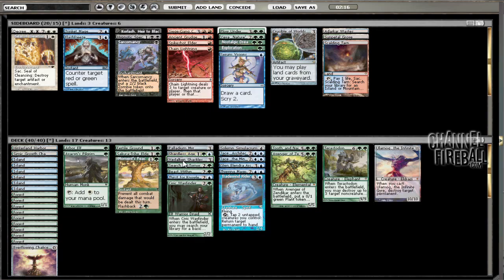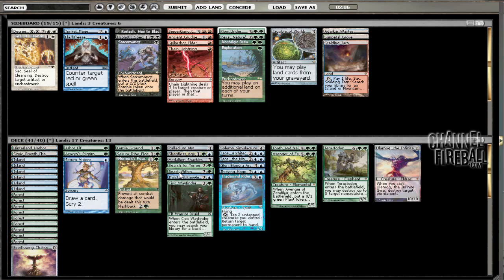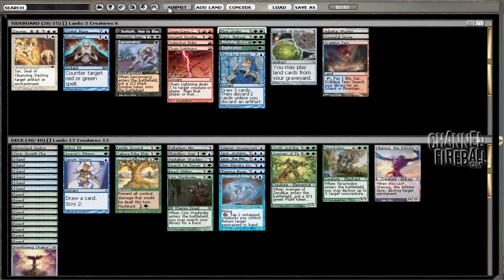Thirst for Knowledge is a lot slower. So we'll take out Thirst for Knowledge — if that makes sense. Keep Serum Visions in. We don't need any of this Ancient Grudge or Chain Lightning. I mean he had some stuff, but silly Noble Hierarch ruining our day!